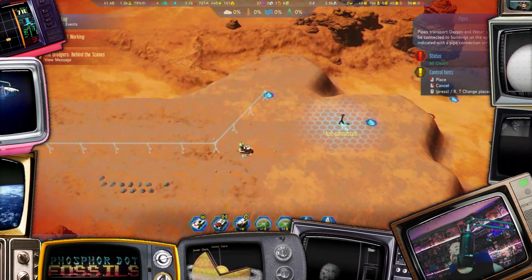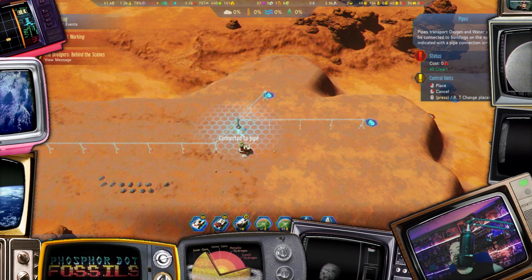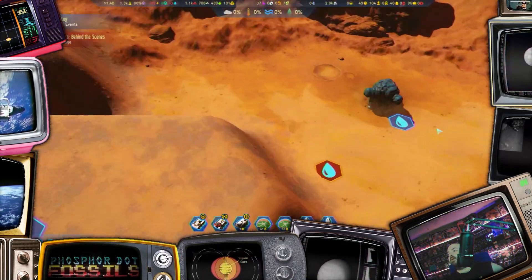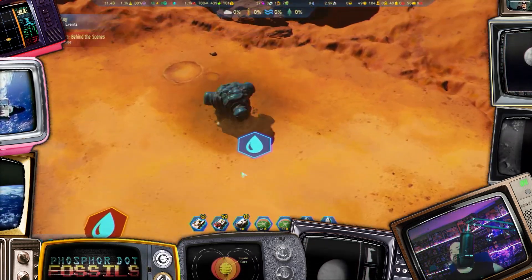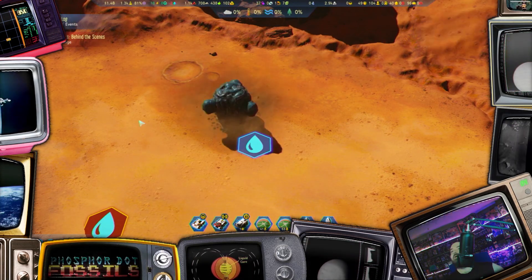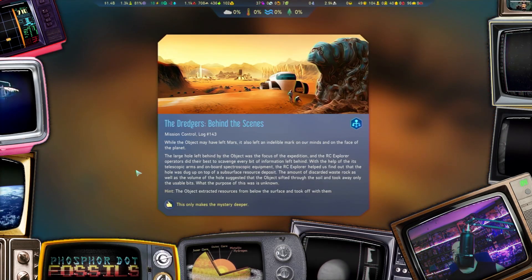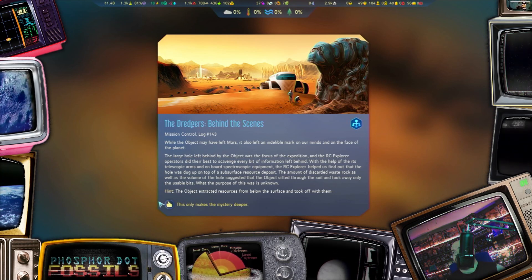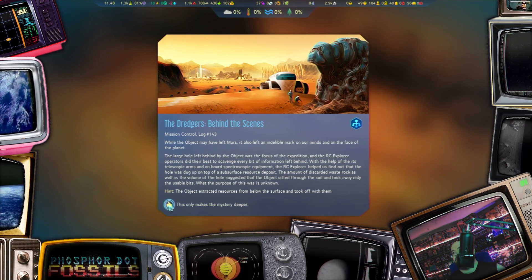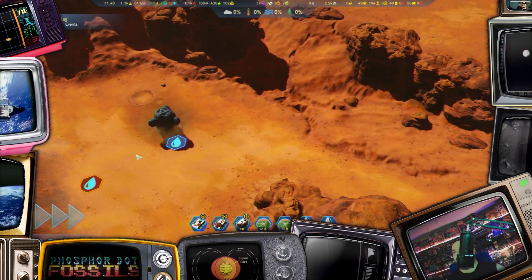Anomaly found. That guy is stealing our water! Dude! While the object may have left Mars, it also left an indelible mark on our minds and on the face of the planet. The object extracted resources from below the surface and took off with them.